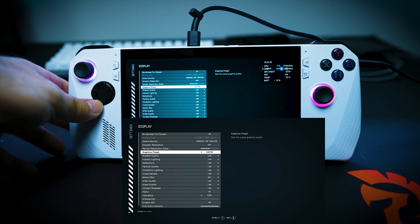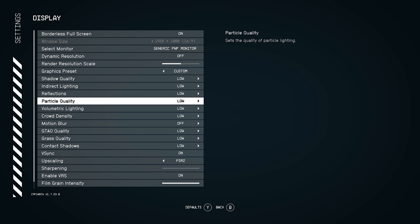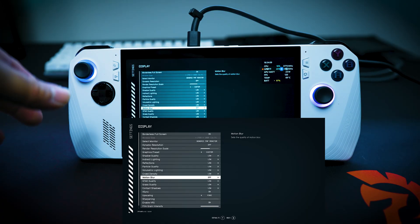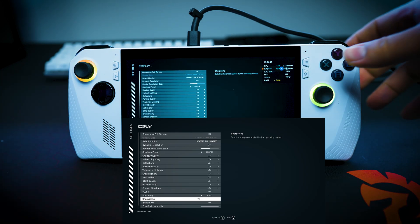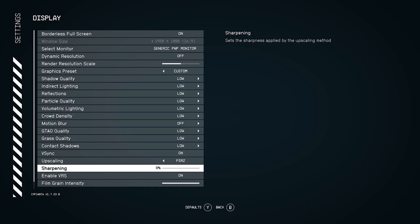The next setting is going to be set to Custom. Once you set it to Custom, you want to set shadow quality to low, indirect lighting to low, reflections low, particle quality low — practically everything low and off. You want motion blur off for obvious reasons, as that can cause big performance issues. We're only in the menu of Starfield and you can see how intensive it already is on the CPU — it's at 16% and GPU is at 45% currently. Go down to GTAO quality low, and contact shadows low. For upscaling, make sure you have it set to FSR2. You can go to sharpening and sharpen up the images a little bit more, but I have it set to 0% — I felt it was unnecessary.